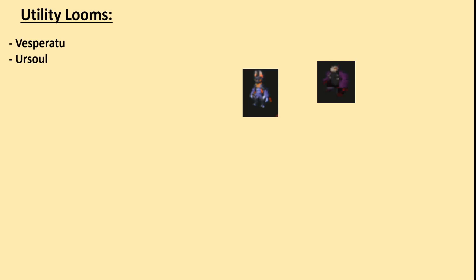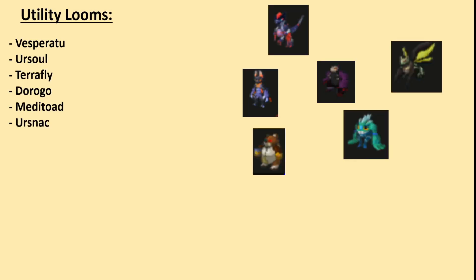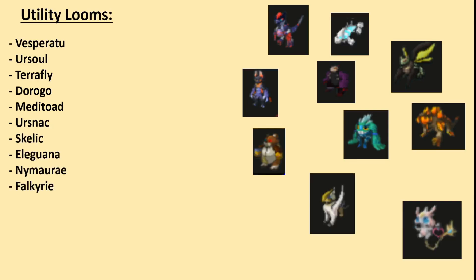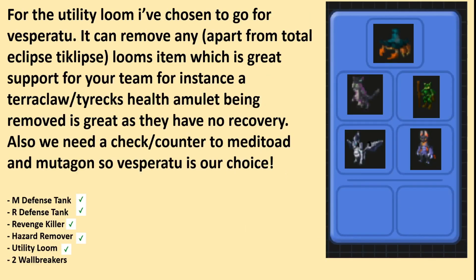Here are examples of utility looms. For the utility loom, I've chosen Vesperatu. It can remove any loom's item, which is great support for your team. For instance, a Terraclaw Tyrex health amulet being removed is great, as they will no longer have recovery. Also, we need a check and counter to Meditoad and Mutagen, so Vesperatu is our choice.